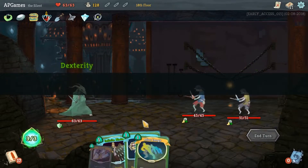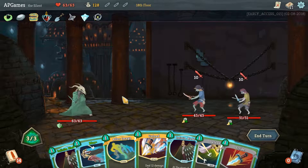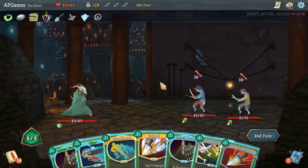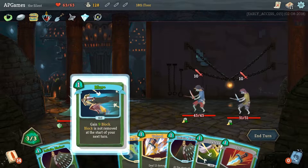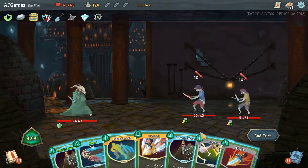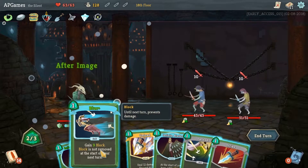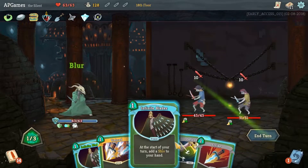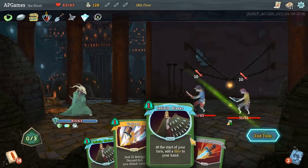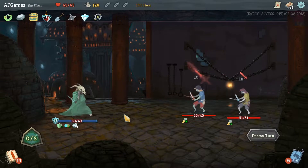Here we go, I've got a bunch of thieves. The biggest thing is they're going to be able to do a bunch of damage to me. So we want to do After Image, Blur, Defend - that should mitigate most of the damage. Unfortunately that means we've got two Infinite Blades going into the deck.